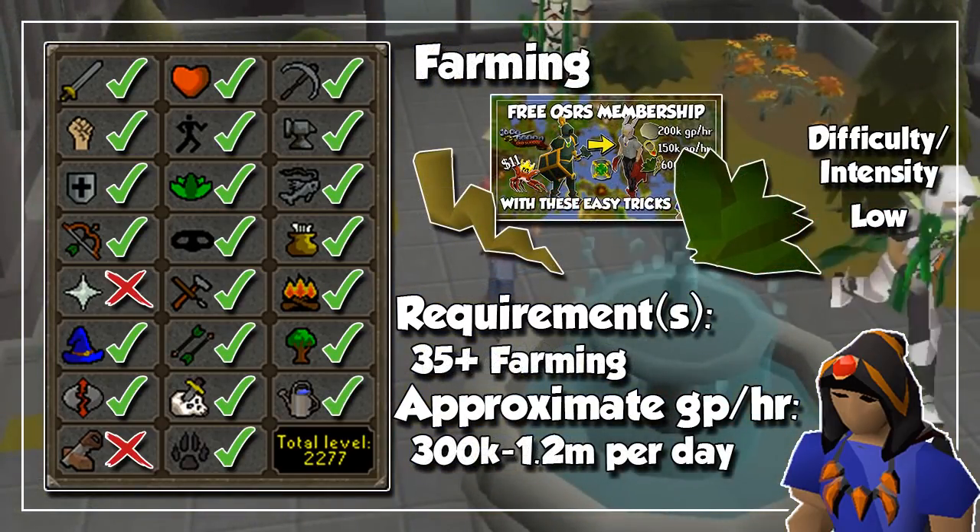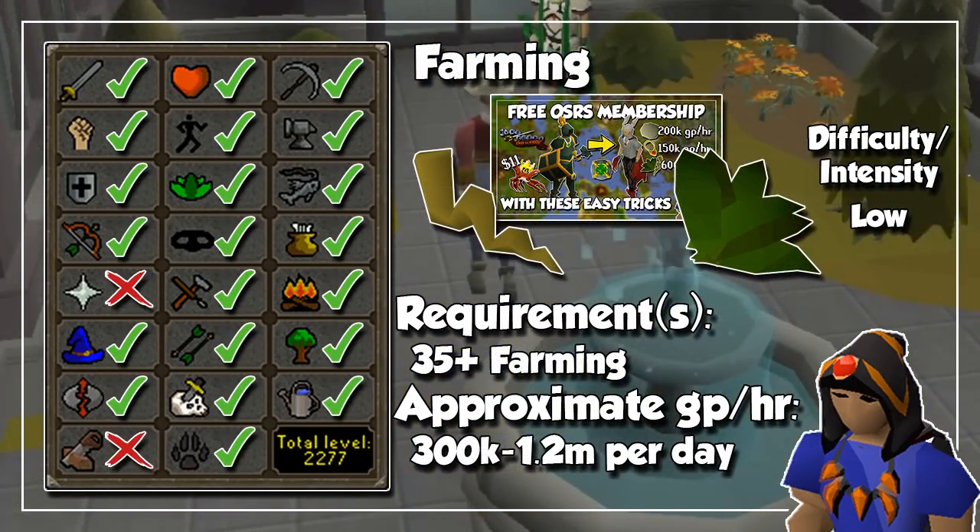And for the final skill on this list, we have Farming, and I am also going to save some time here, because this money making method was already covered in detail in the previous video. As a short summary: plant herbs whose seeds are going to be super cheap along with super compost, and on every farm run, also plant and harvest limpwurt roots, because the seeds are also dirt cheap and will give you ridiculous profit every time you harvest them.